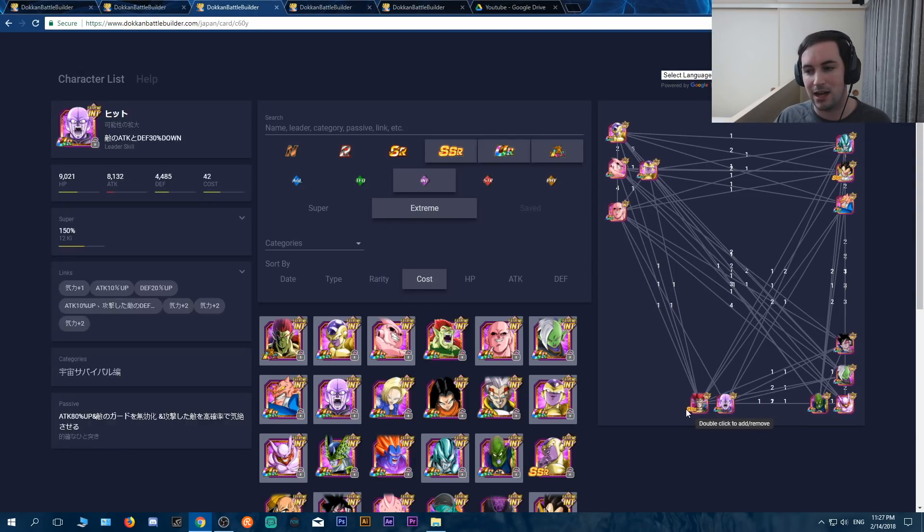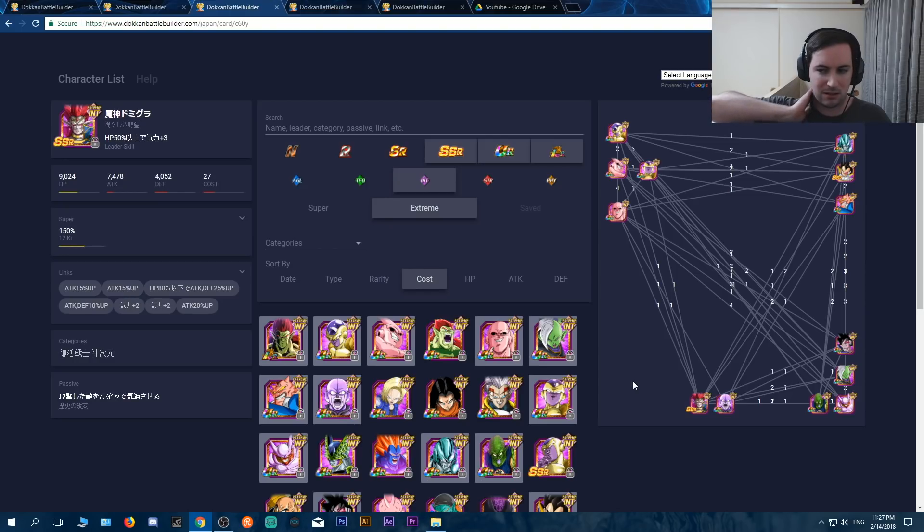I would suggest if you have Kid Buu with a couple dupes, do kind of a 12 critical and then a 9 additional, with the level 5 dodge as the free one. That gives a little more chance for an additional attack, but you still want the criticals because the dude hits like a beast. Hit and Demigra are all about stunning, but the problem is they only stun one person — if you're fighting against five people, not the greatest guys to bring, and link-wise they're not the greatest either.